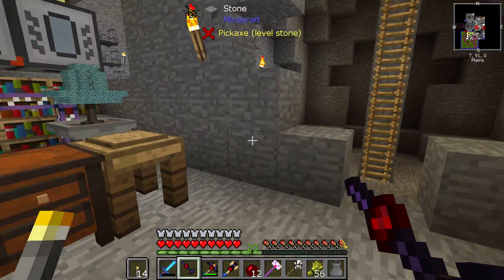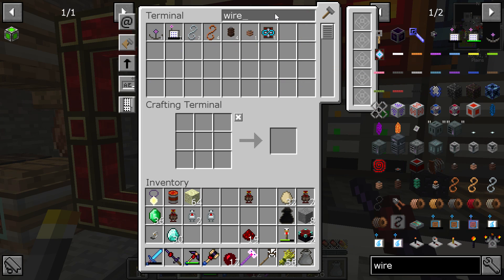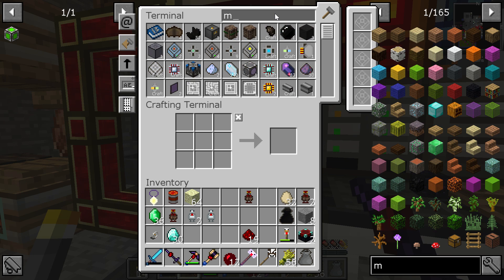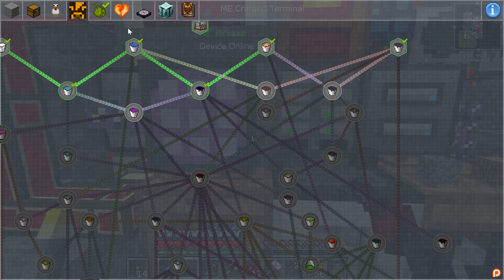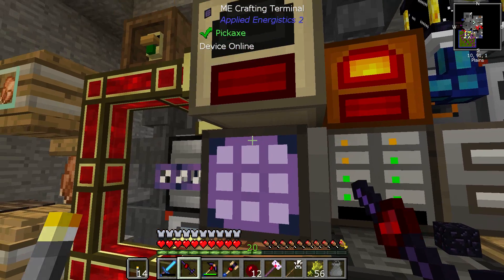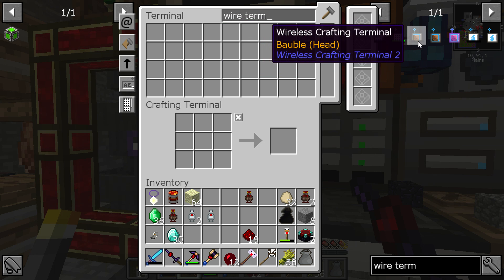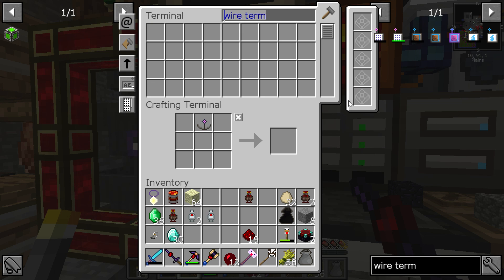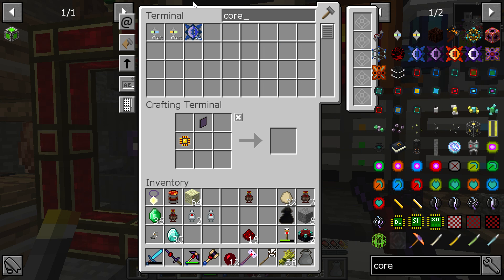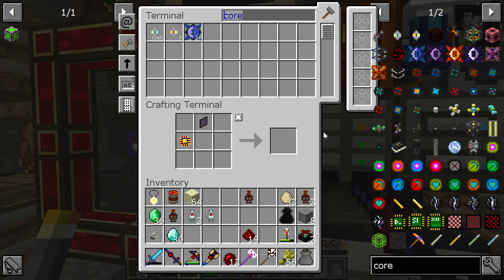We're making bits of progress. On the storage thing, next we were looking for a wireless terminal — an ME wireless terminal — because that would potentially save us a little bit of frustration. It's just called a wireless terminal. Wireless crafting terminal, wireless fluid terminal — we need another ME terminal, which requires making a couple of cores. Good news is I've got this programmed; it doesn't take a lot of work to make them.